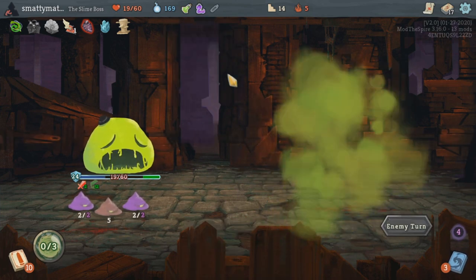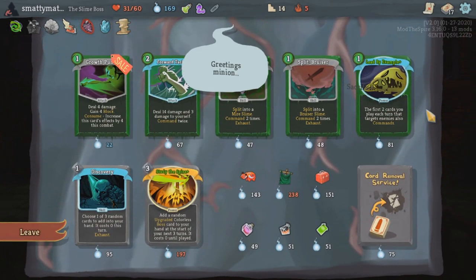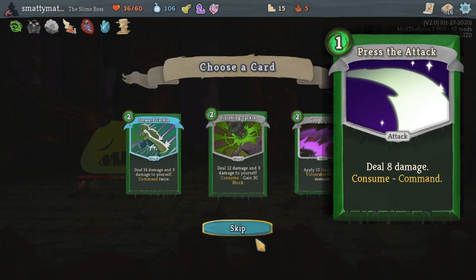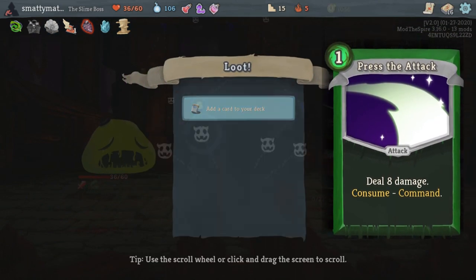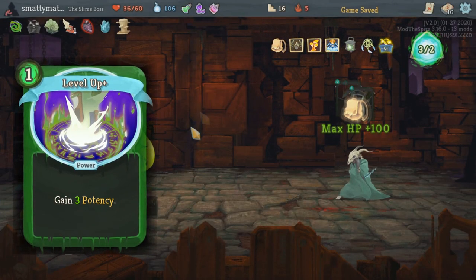These slimes are an amazingly powerful tool for this class once you get started on some of the other cards to synergize with this whole idea. Most importantly, any card with the keyword command will cause your front slime to attack that many times, and cards that give you potency will increase the damage of each of your slimes summoned.